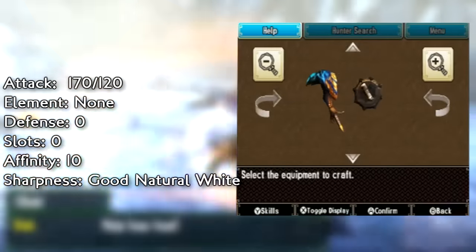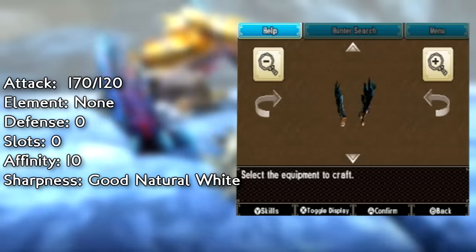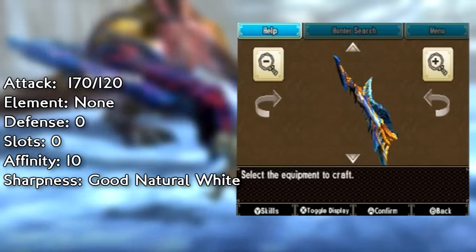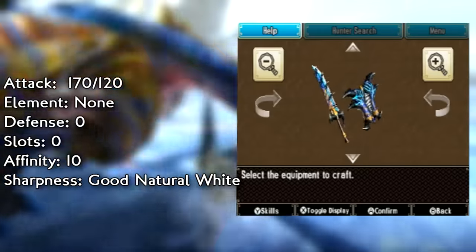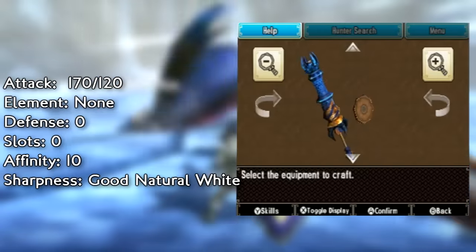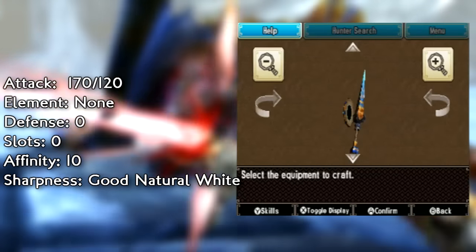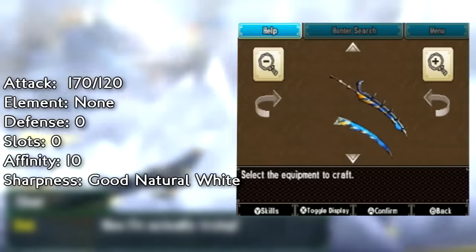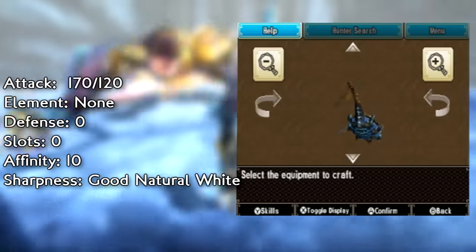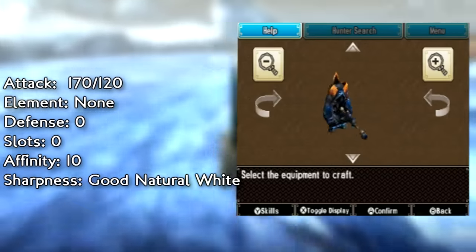Grimclaw Tigrex weapons are really good — I can't get mad at them. They start off around 170 attack and end up around 200, with plus 10 affinity. Comparing them to Silverwind's weapons, they're fairly similar — Silverwind has more affinity and slightly more white sharpness, but Grimclaw's weapons still give really good white sharpness. Honestly, pick up any of these weapons and you're in good hands. If you're into raw damage builds especially, this is some great stuff for you.